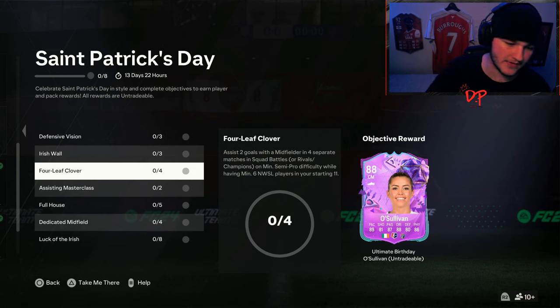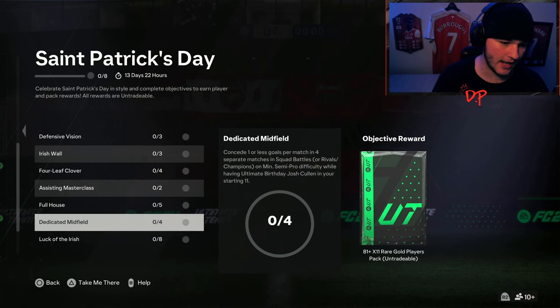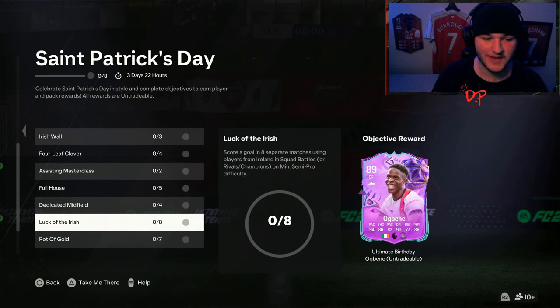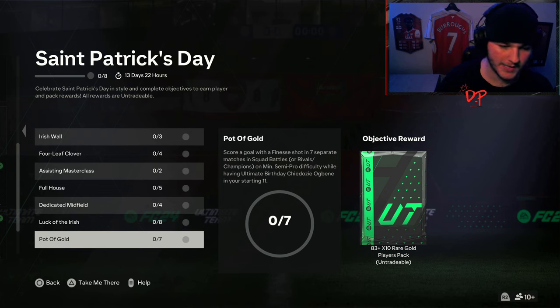You've got to win five matches with at least six Premier League players — sadly you cannot double up that one because you can't have six NWSL players and six Premier League players at the same time, as six plus six is 12 and you can only field 11. You'll get yourself a Cullen, and with Cullen you have to concede one or less goals per match in four separate matches with Cullen in your starting squad. You've then got to score a goal in eight separate matches using players from Ireland in Squad Battles or Rivals/Champs on at least semi-pro difficulty.